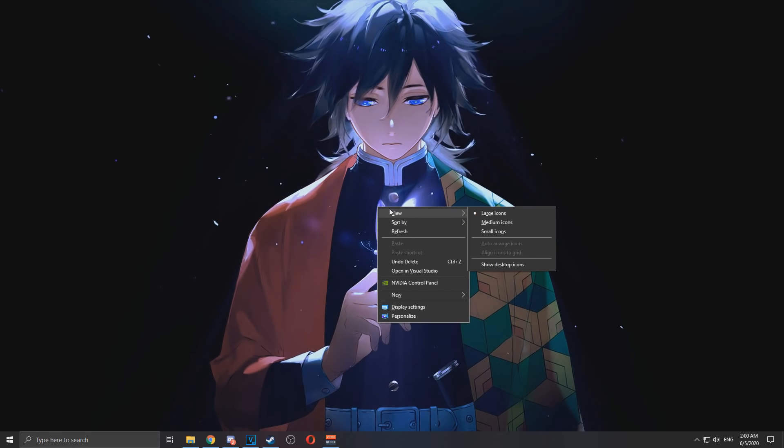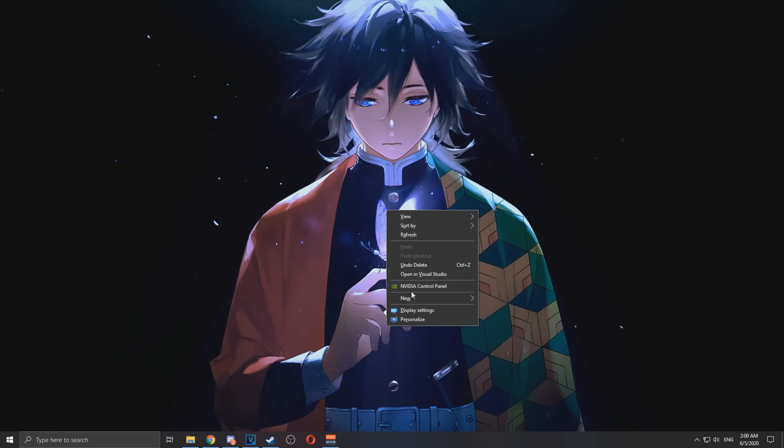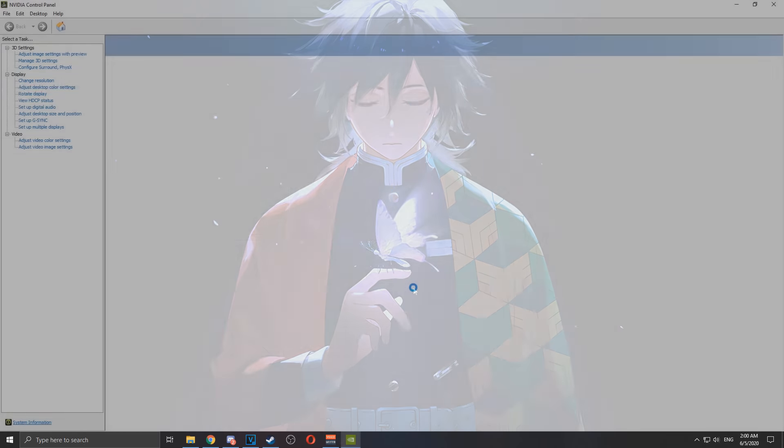So you start off with right clicking on your desktop, go into Nvidia control panel. After that click on adjust desktop color settings and first of all increase digital vibrance to 100%. You will immediately see the difference, and after that move gamma to 120.